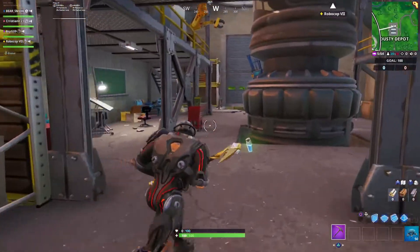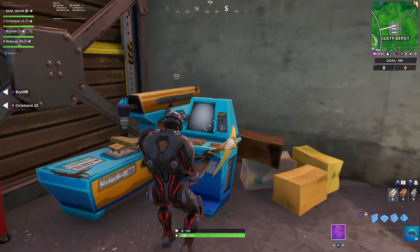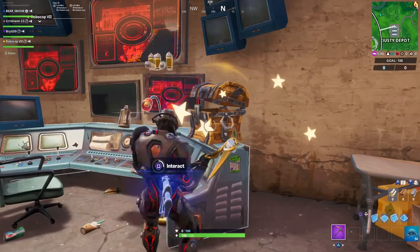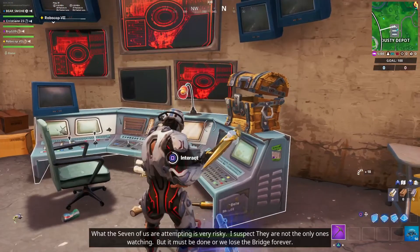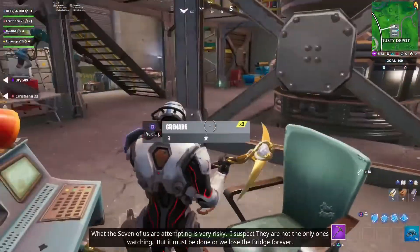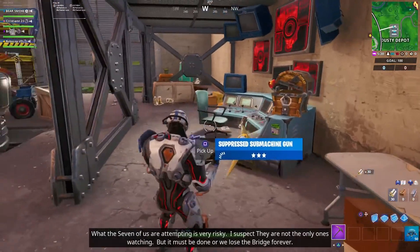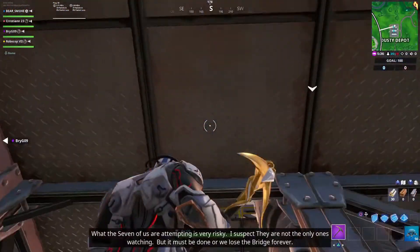Once you arrive at Dusty Depot, you go and check the computer underneath the chest right here, and right when you check it your skin will turn white. You unlocked it — you can listen to this mission brief, and after that your skin is unlocked in your inventory forever.